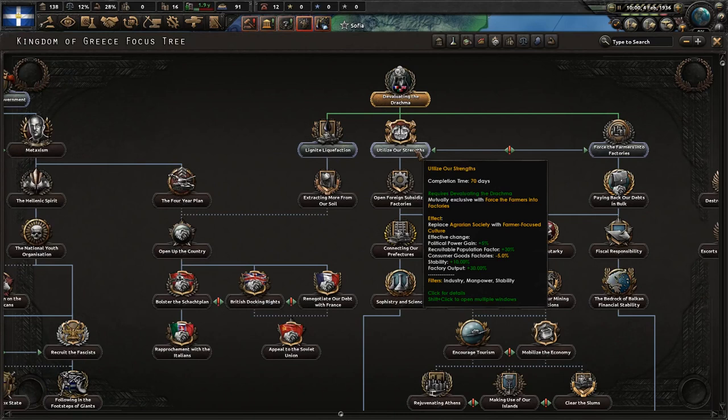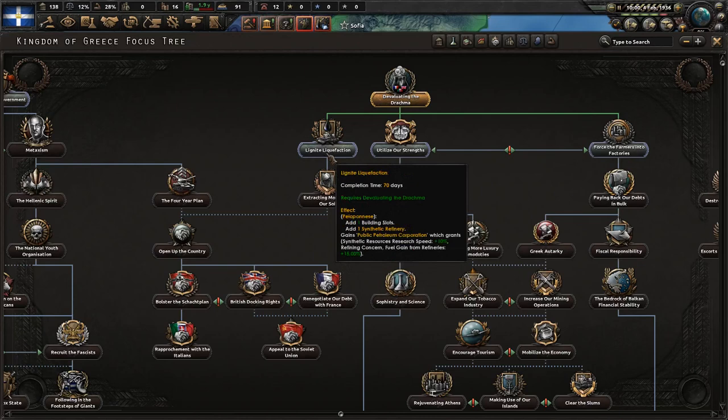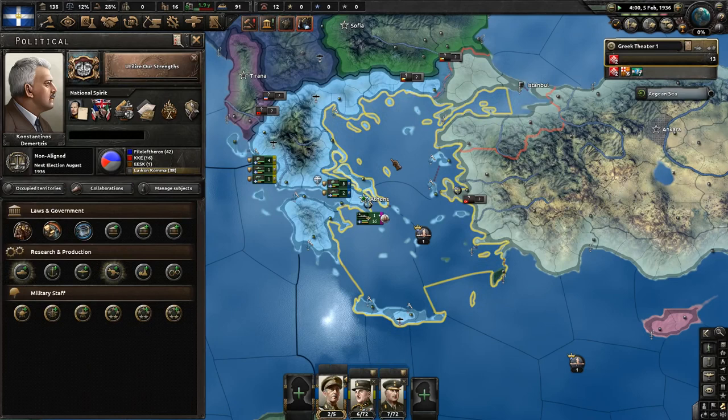I think that is where I want to go straight away. We don't want to force farmers into factories - we'll all starve to death. Getting these resources here will also be a great thing. Let's first go with Utilizing Our Strength. It's going to take 70 days. Hopefully it goes swimmingly. I haven't played as Greece since the base game was released.